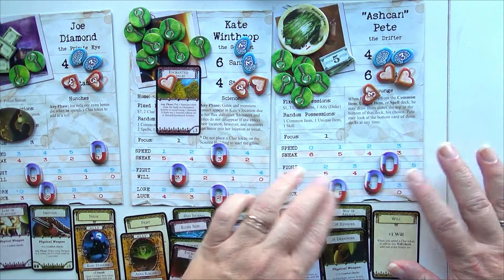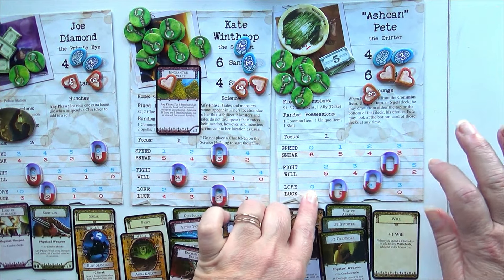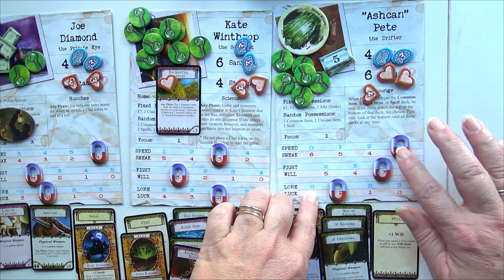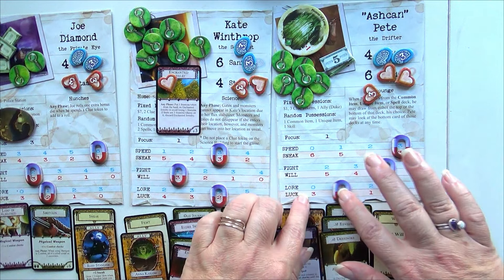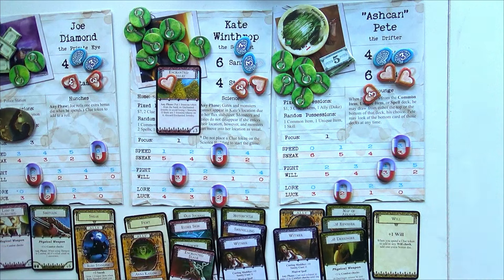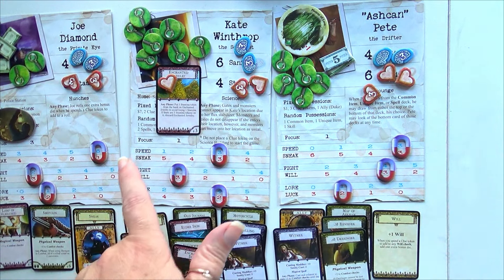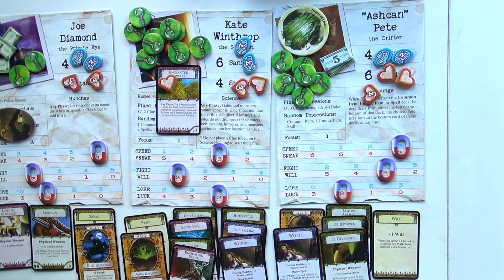Actually, I'm sorry — Ashcan is the one who's delayed in the other world, not Joe. I just hit that by mistake. Ashcan is in the other world so he's the one who's delayed — just kidding Joe! Joe is at Silver Twilight Lodge, so let's look at what he's going to do.